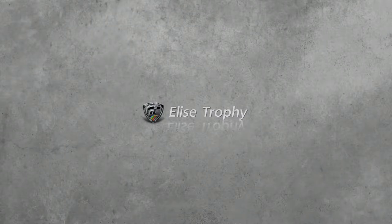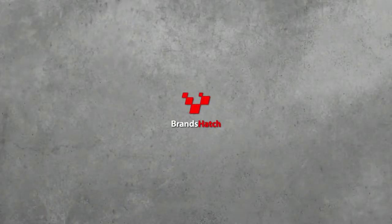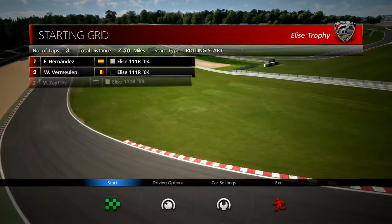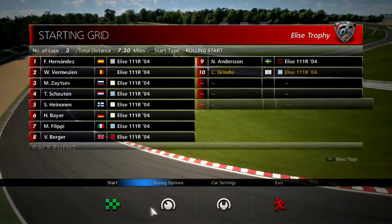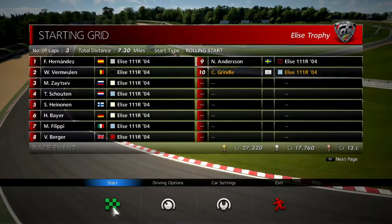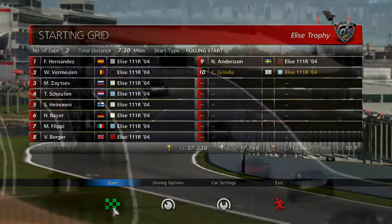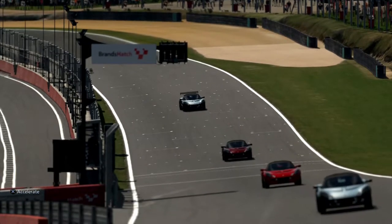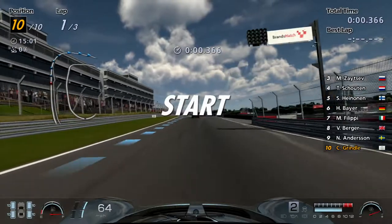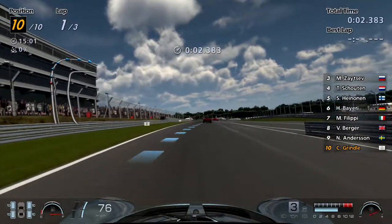We're going to Brand Hatch for this circuit. I want to see if everyone is going to be in the 111R just like us, or if they're actually in different Lotuses. We are all in the 111R though, which could be a problem. I'm going to bump our traction control down to 2. We're the only one with a rear spoiler, funnily enough, so we'll have the bonus of downforce on our side.